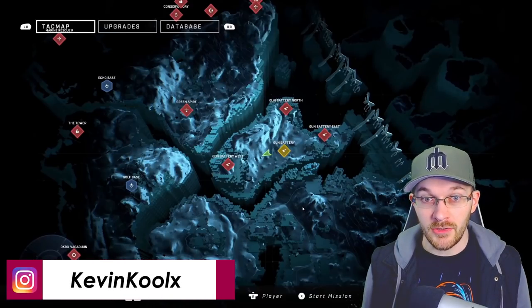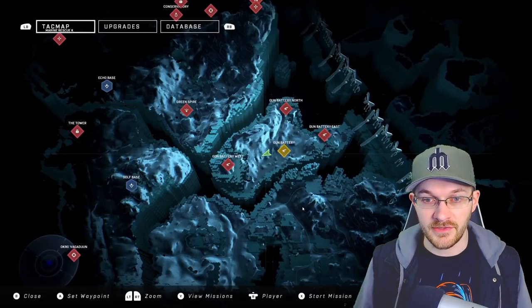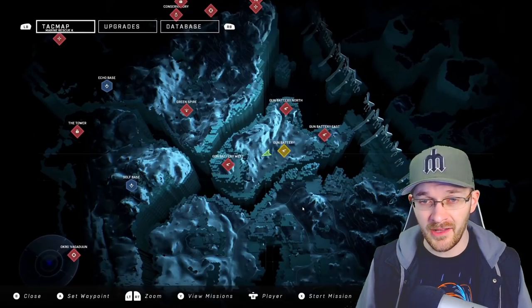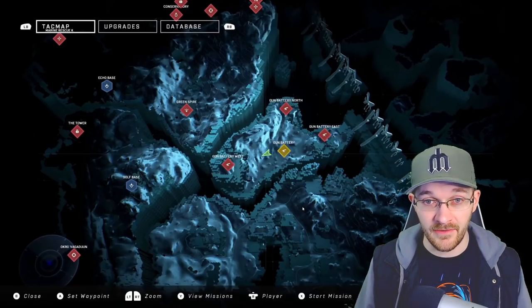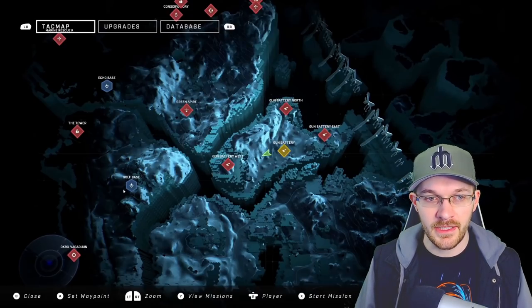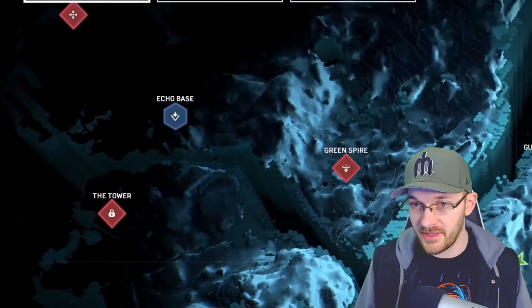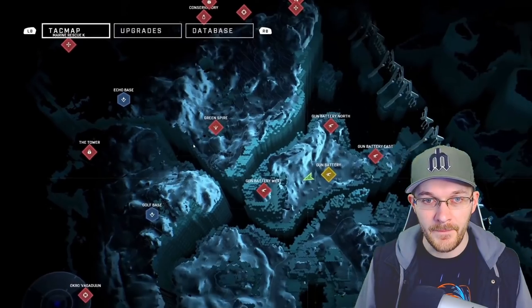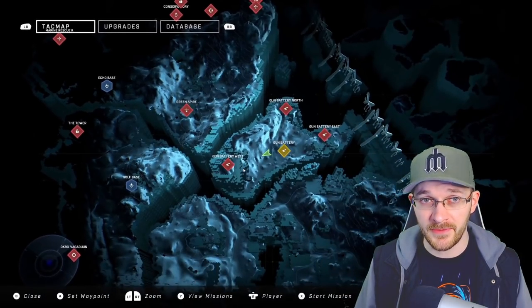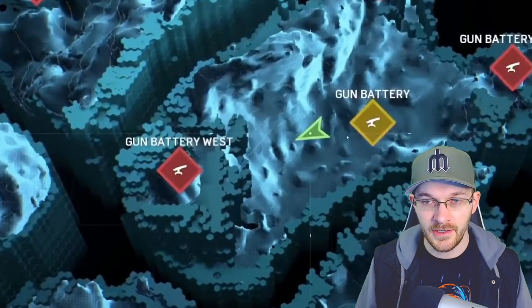Here's a freeze frame of Halo Infinite's map from the gameplay trailer we saw back in July. This shows the different tasks available — different missions highlighted in red, and little bases like Gulf Base and Echo Base, which seem to be secure locations. Basically, all we saw in that gameplay trailer was this one area right here, from here to here. That's all we had to see. It's really great that pretty much everywhere you look, you'll be able to go there.